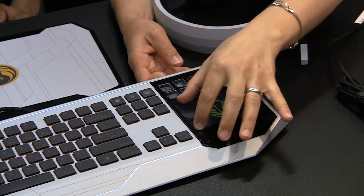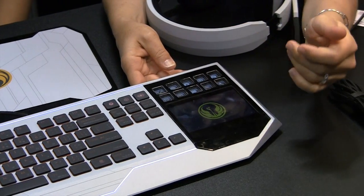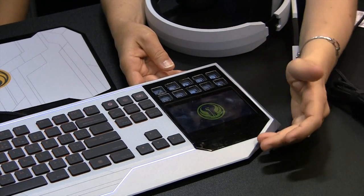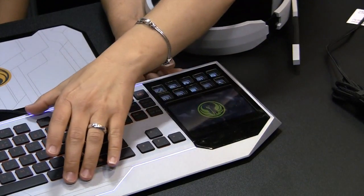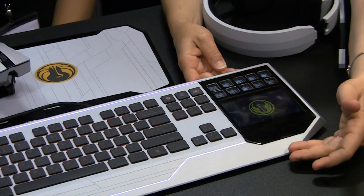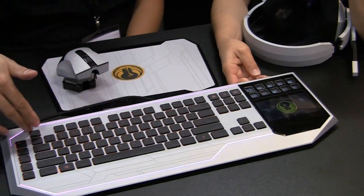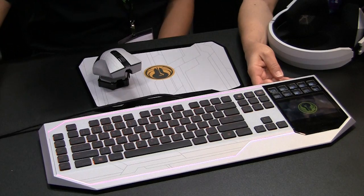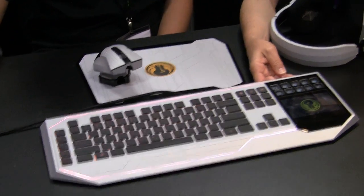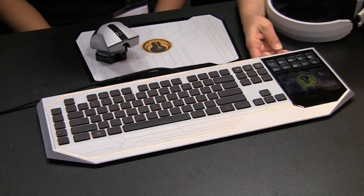And then a touch LCD screen within here — so it's a mouse and a touch screen combined. And then the right and left mouse controls. And the lighting has been changing — it's tri-color LED lighting, so we can have up to 60 million colors. You can customize it, let it cycle, or choose any color you want. It's a really high level of customization.